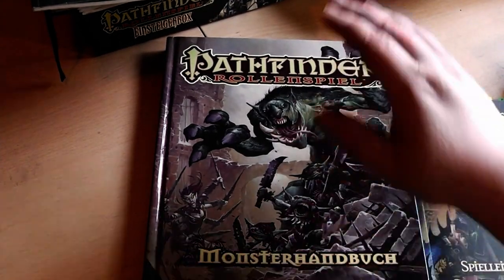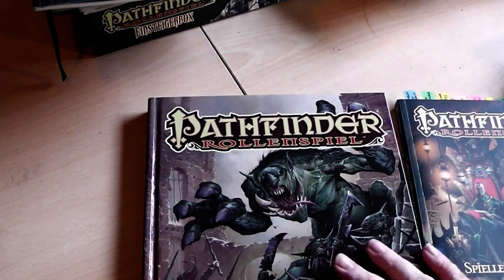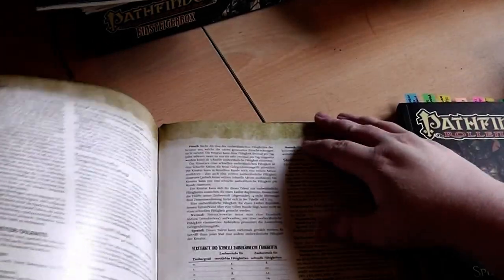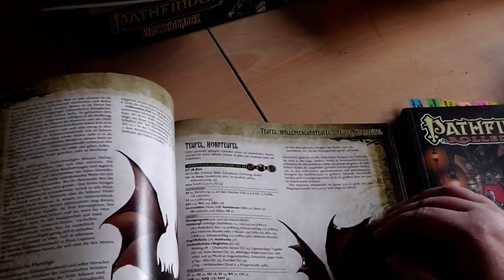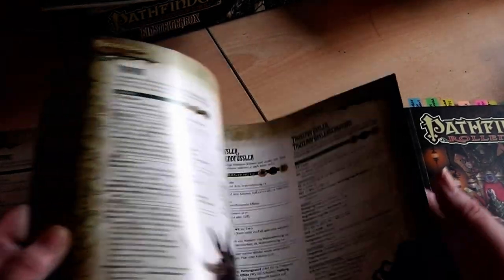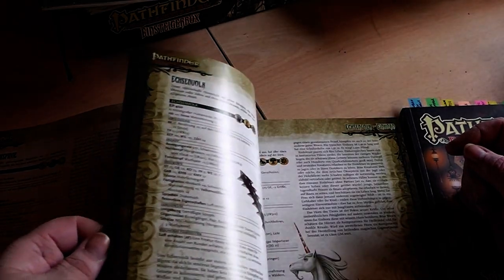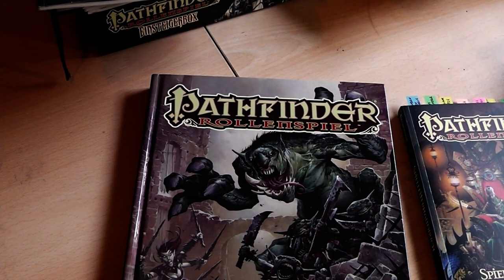Which Monster Handbook? There are at least six different versions of this big thick hardcover. It has monsters over monsters in all different challenge ratings — from tiny gnoblin things with a challenge rating of one quarter, to big scary things at CR 16, all the way up to the Tarrasque at level 25. I would totally recommend the first Monster Handbook — the others are totally optional. This one is plenty.